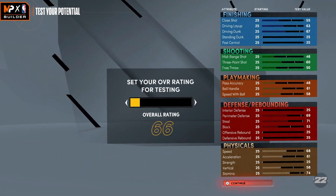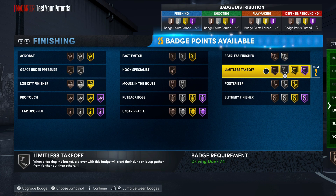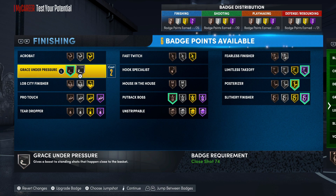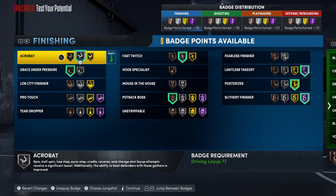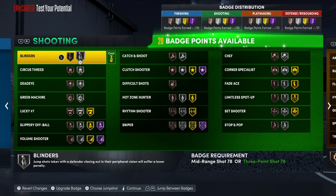For badges, we're gonna start off with the ones you need for sure in finishing: posterizer, slithery, limitless takeoff. Your putback boss you definitely want to put on. Grace under pressure you probably want at least on bronze. Acrobat - I'd probably go gold. And fast twitch - just to make sure you're a little more well-rounded. You still can finish in the paint, you're not losing anything with that. You can add two extra badges if you want to put one on gold.